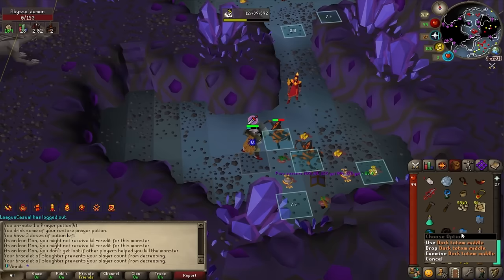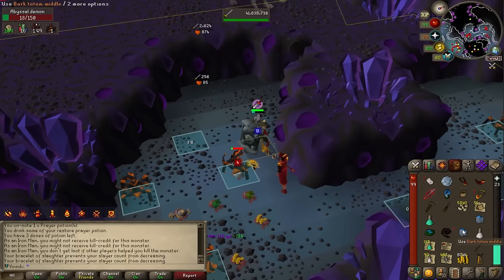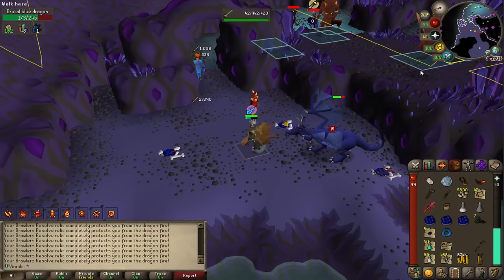Something weird happened — I got two dark totem middles. Normally you get them in order: base, middle, top. I feel like with the superior relic you can get multiple pieces at once and it may have glitched, so I got two of the same. Anyway, task complete — let's get a new one. 50 blue dragons.